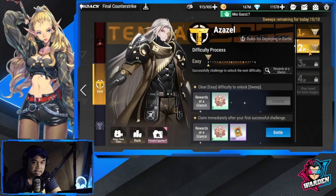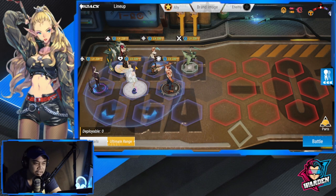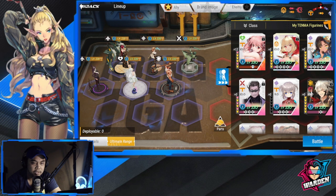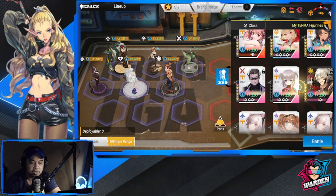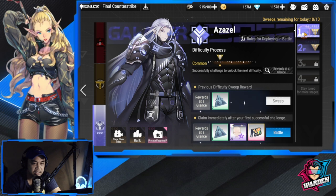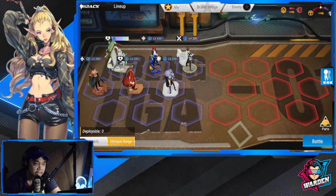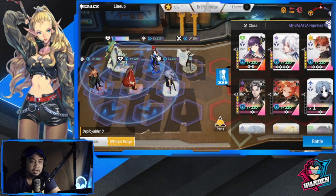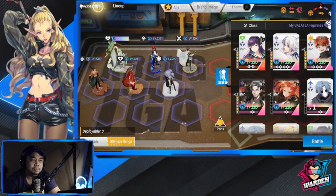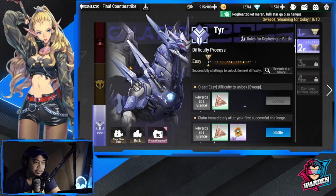For Azazel Tenma, you have Rin and Vivian. Note that for Azazel you can deploy six characters, not five like the other stages. You can also use Sanity if she's well built, and Mako if you need an additional healer. For Azazel Galatea, it's basically the same team with no significant change — only that Usuki is here and you can also bring in Eryxia.